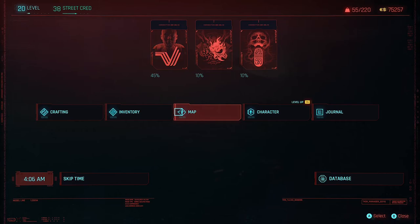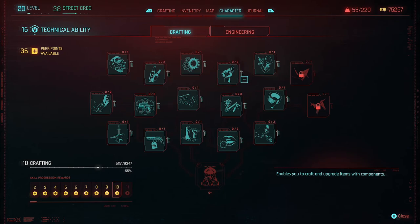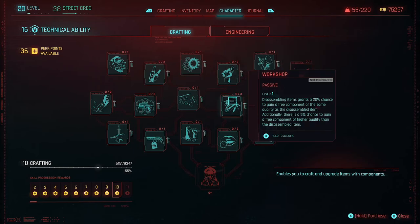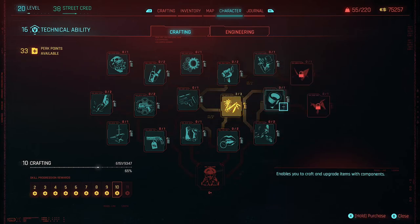Anyway, the update changed a lot of perks, so I gotta go in and put in all my perks. Yay. On the bright side, some things cost less, and other things just work better. So we're gonna put them into Workbench, because that's still useful.